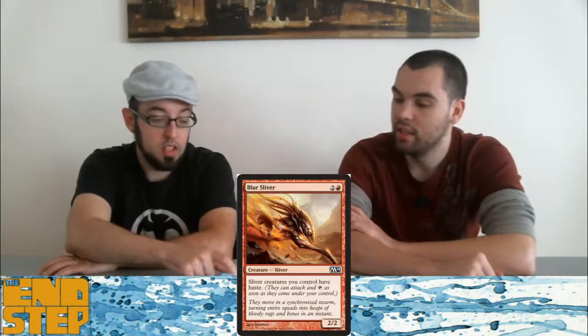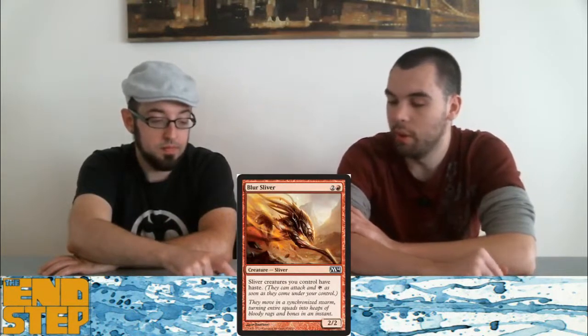Blur Sliver — this guy is definitely in my Sliver deck. Everything has haste. It's just Heart Sliver for one more mana.